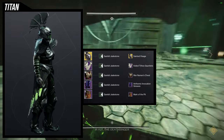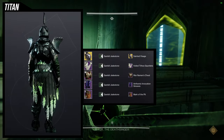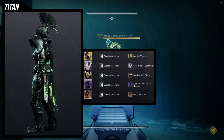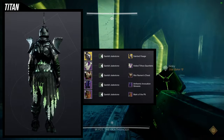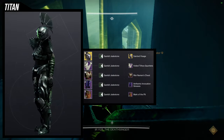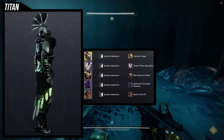Last but not least, this monstrosity: we're using the Saint-14 helmet with the Sainted Visage ornament. For the arms: Veil Tithe Gauntlets with the War Newman's Vest — lots of pointy bits. For the boots: Anthemic Invocation Greaves, again for the pointy bits. For the mark: Mark of the Pit because of the green in it. I originally had another shader in mind, but when I put on the Mark of the Pit I realized I had to match the green on the helmet with the green on the mark — that's why Gambit Jade Stone got chosen. Just be aware the Anthemic Invocation Greaves has off colors from the knee down to the foot.